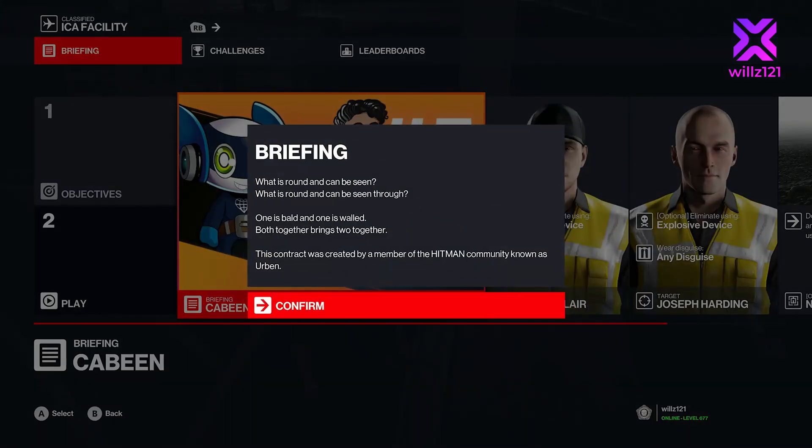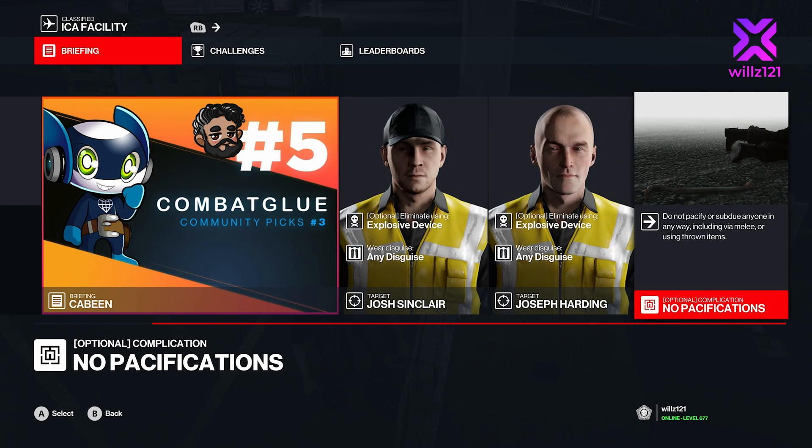Hey everyone, welcome back to featured contract number five. The riddle: what is round and can be seen through? One is bold and one is walled — both together brings two together. This contract was created by a member of the Hitman community known as Urban.